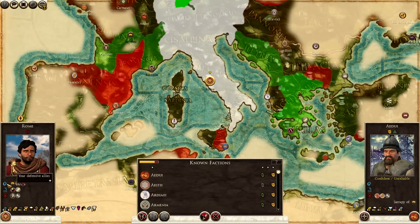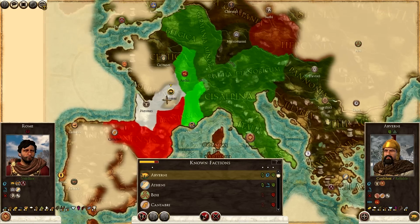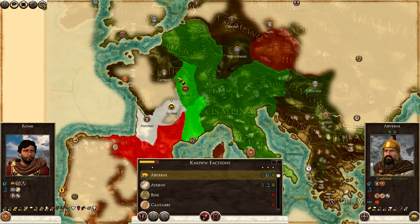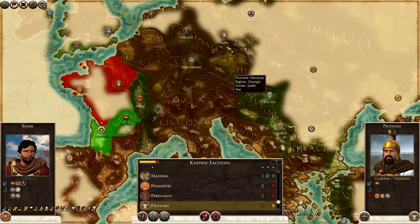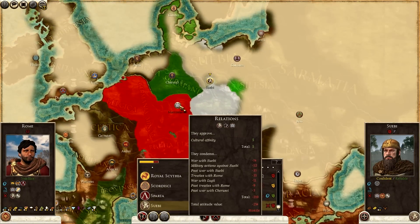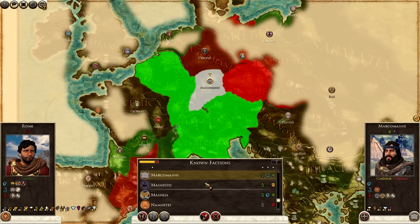Diplomacy-wise, we currently have a defensive alliance with the Arvani, the Massilians, and the Spartans. Massilia's there, the Arvani are there. We have a non-aggression pact with the Pictons simply because we're at war with the Swabians — they attacked the Marco Mani, drawing us into a pretty big war. They've got four regions, so I'm going to try to push and take the entirety of the province if I can, or liberate and subjugate the Marco Mani, my military allies.